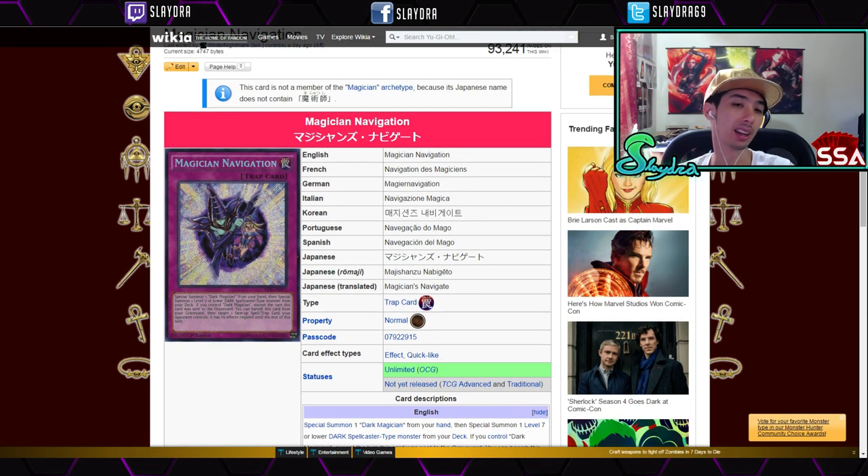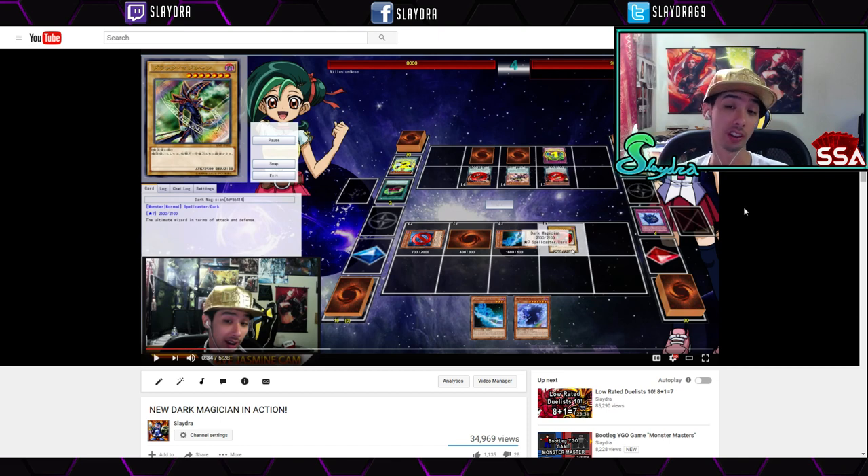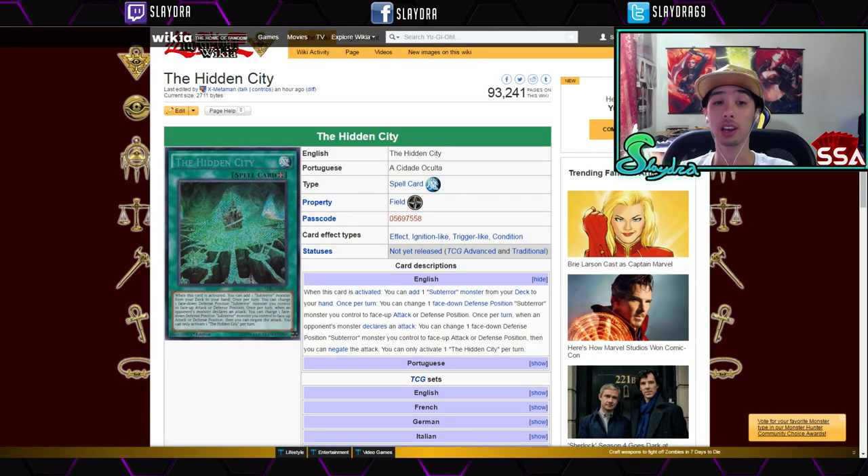Cards like Dark Magician, Blue-Eyes — anything in that theme — if they're secret rare, they have potential to keep their value relatively high. I'm not saying it'll be 20 dollars forever, but it won't go to like 10 cents either. Some secret rares go to 25 cents, like back in the day the Qli Mirror stuff was like a quarter. But these will probably be worth a couple bucks at the end of the day. I'll link the new Dark Magician stuff in action below.